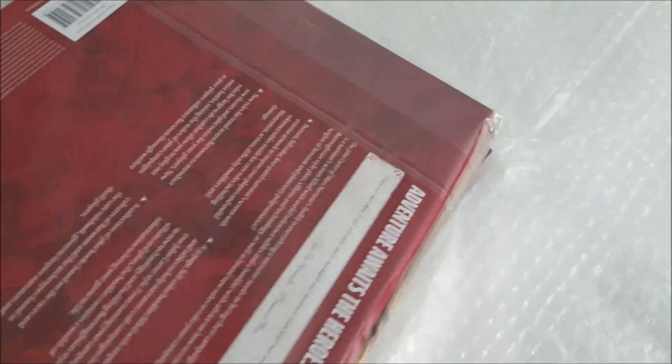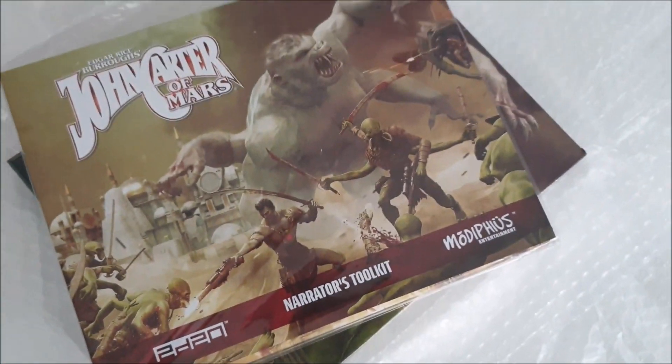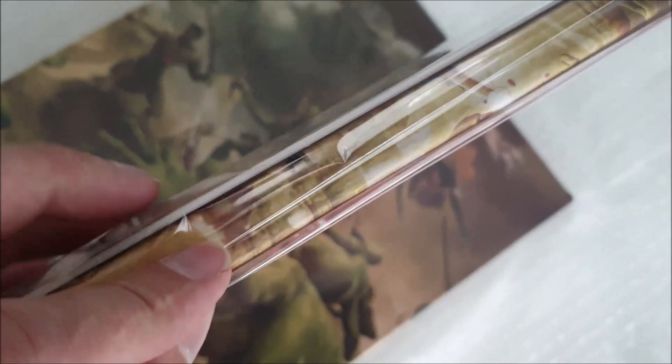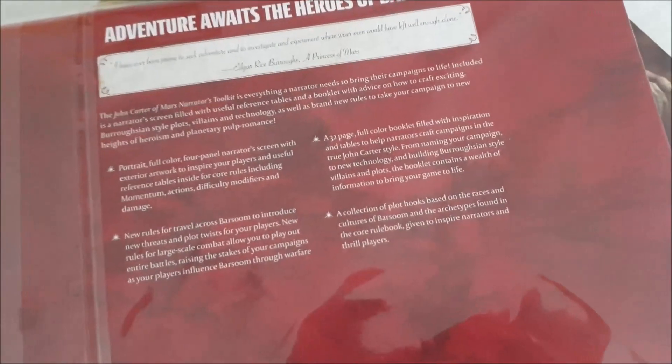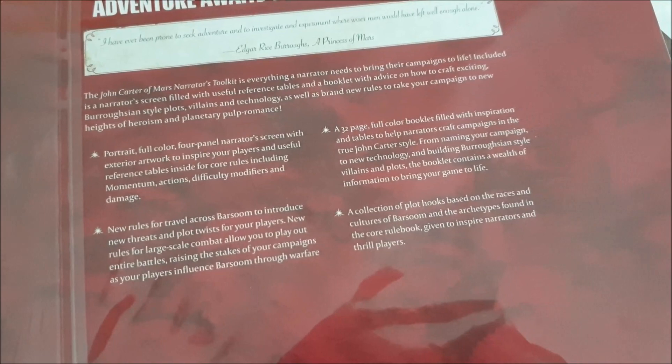I'm happy to see that the screen is conforming to the industry standard of very, very thick. And here on top of it, we see that the screen is covered by a small booklet — about 30 or 32 pages, if I remember correctly — which is supposed to be a helpful set of tools for game masters. We'll take a look at that a little later.